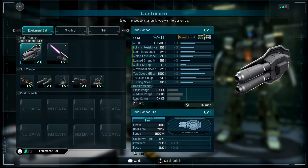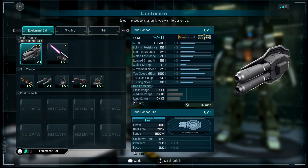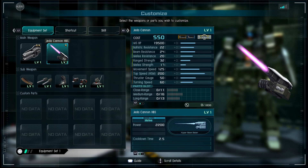We have the double beam rifle with a range of 300 meters, heat rate of 20%, has all-around specs and can focus fire for increased damage — staggers enemy. Then we have what I'm pretty sure is the high beam saber, a powerful weapon that slices foes.